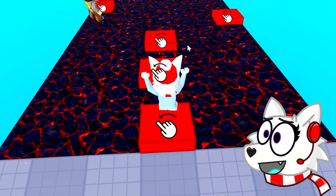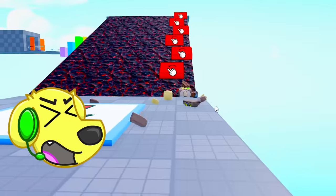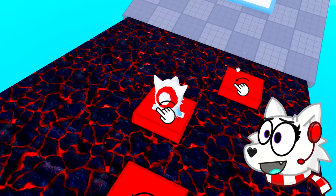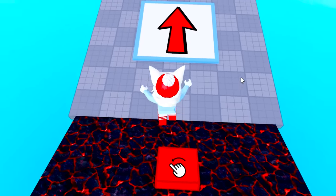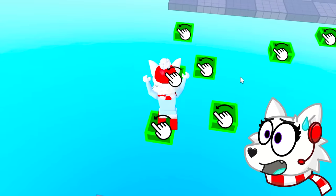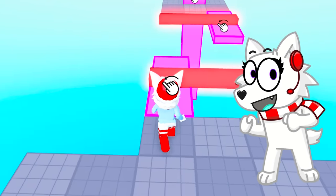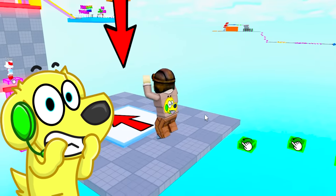How does this one even work? You have to go down the ramp of doom — this one is tricky, it's so easy to die. Here we go — yes! Guys, I'm still ahead. These blocks are so tiny though. Tyler, you're far behind — if Snowy gets to the very end before me, she's gonna reveal the secret without me!